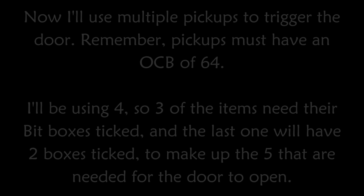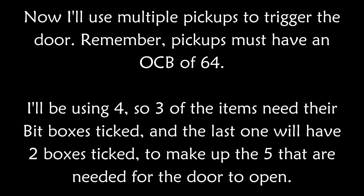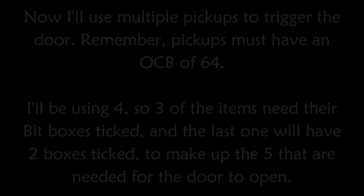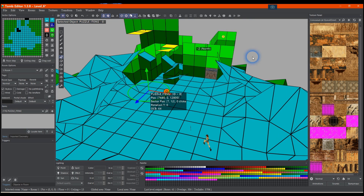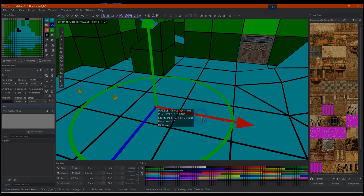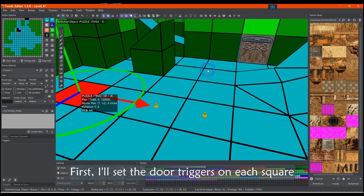Now I'll use multiple pickups to trigger the door. Remember, pickups must have an OCB of 64. I'll be using four, so three of the items need their bit boxes ticked, and the last one will have two boxes ticked to make up the five that are needed for the door to open. First, I'll set the door triggers on each square.